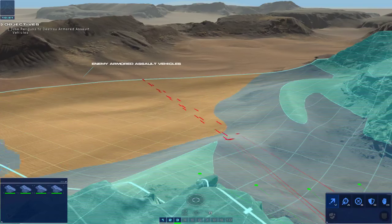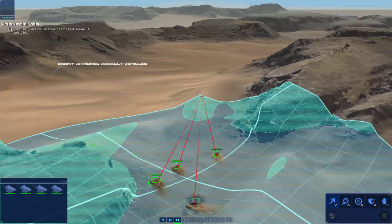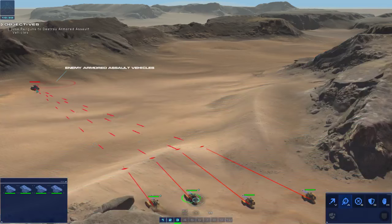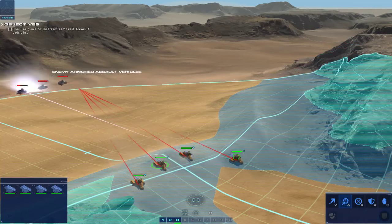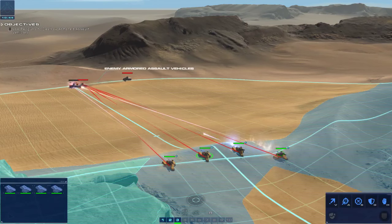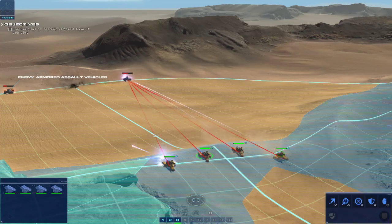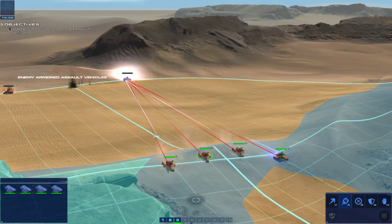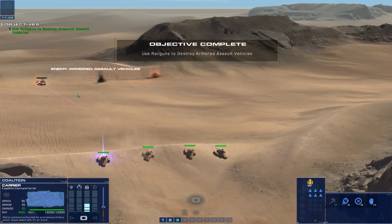I like this line of sight mechanic, it looks really good. These things must be super slow. Hostile armour incoming - clear to engage. They all just stop and take their shots. Hostile armour eliminated. That's pretty sick.